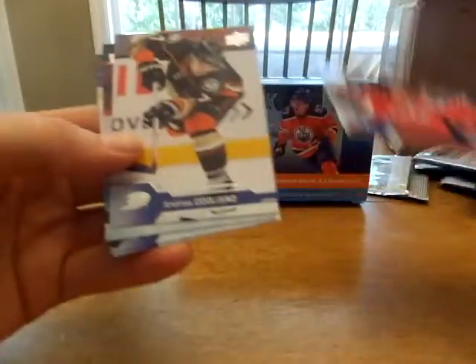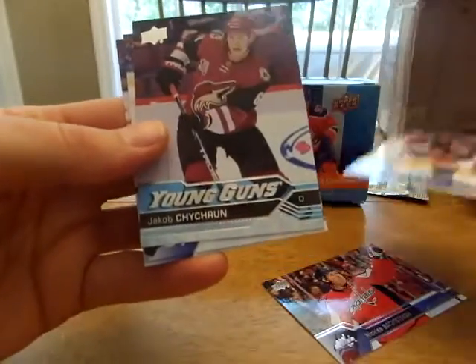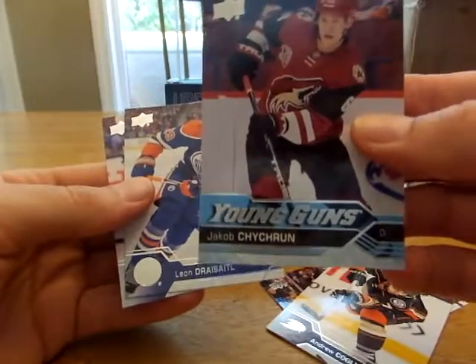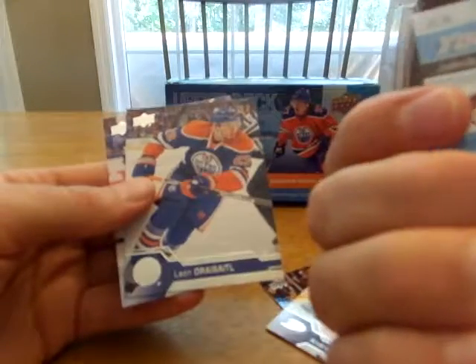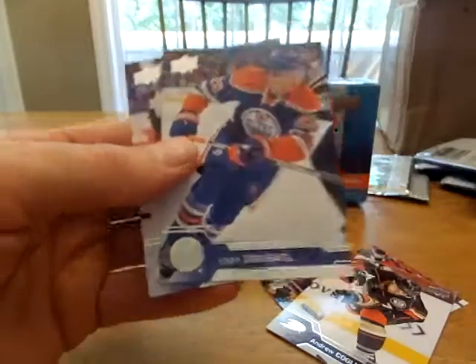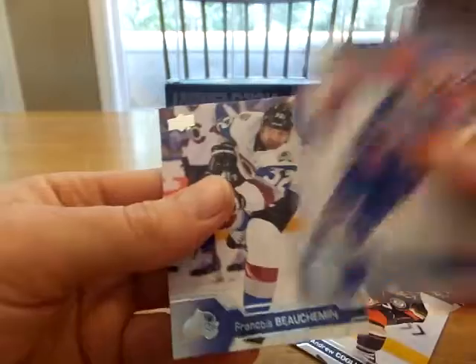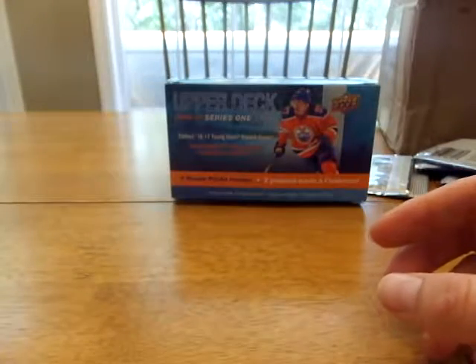It's not Austin. Nicholas Baxter, Andrew Cogliano. Jacob Chikrin — I've got a couple of him already. Good player, he's going to be a good player from what I hear. But Leon Dreissel. So there we go guys — no Austin Matthews. Back to the drawing board. I guess I'm going to have to get busy selling some cards and just buy one.